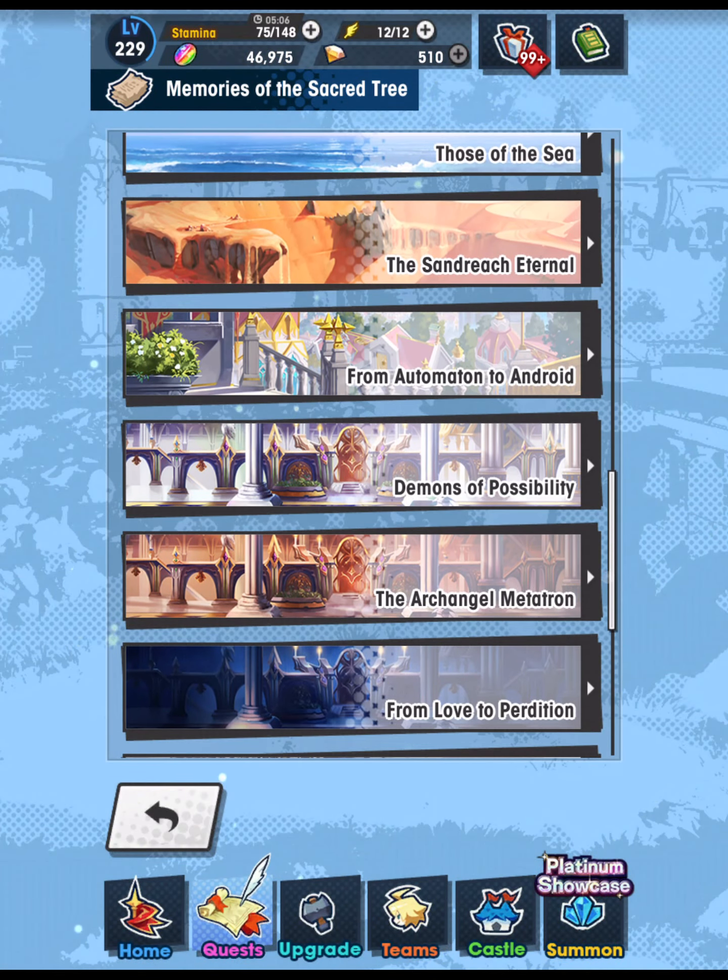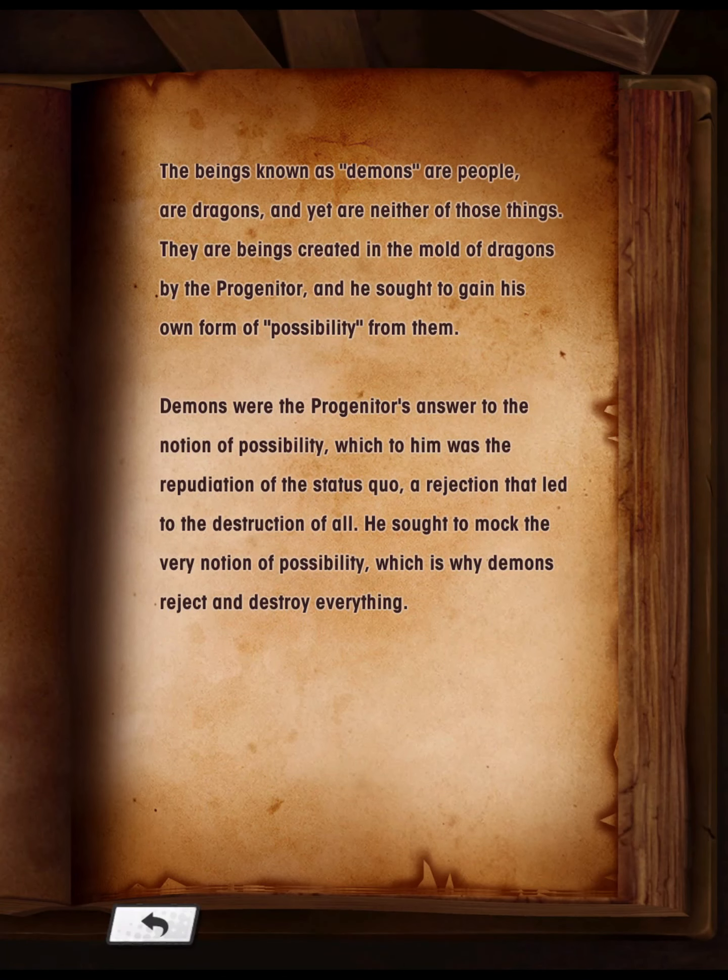Demons of Possibility: The beings known as demons are people, are dragons, and yet are neither of those things. They are beings created in the mold of dragons by the progenitor, and he sought to gain his own form of possibility from them. Demons were the progenitor's answer to the notion of possibility, which to him was the repudiation of the status quo — a rejection that led to the destruction of all. He sought to mock the very notion of possibility, which is why demons reject and destroy everything.